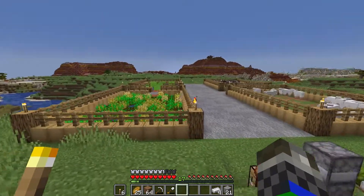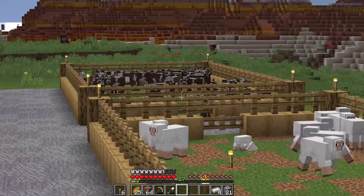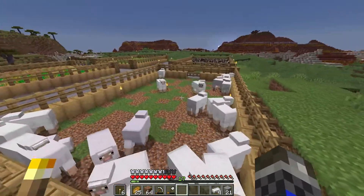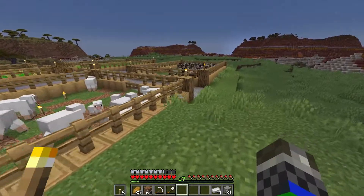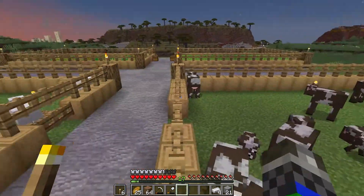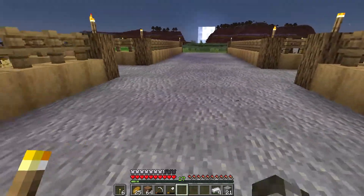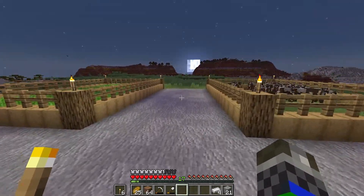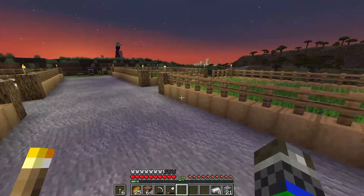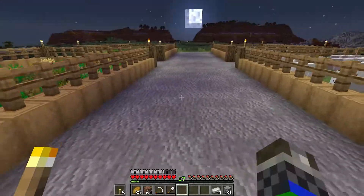Here we are — our four little starter farms. We got our sugar cane over there, our wheat field here, cows over there, and our sheep over here. Of course, these are not filled up even close to how much they can be. There's a very high capacity for these — you can already tell that we're going to be able to get a lot of cows in here. And something we did not do on that time lapse was this little path here. I kind of wanted the area to be more than just straight up grass, so I went mining, got a bunch of andesite, and smelted up a bunch of stone to get this path done.